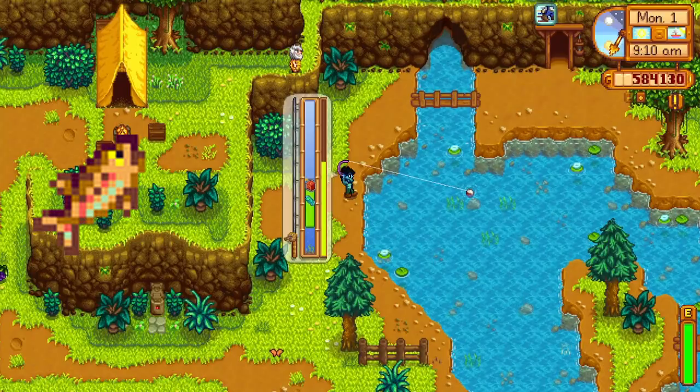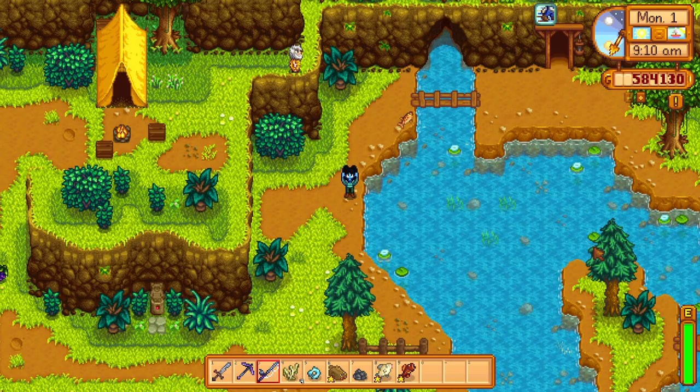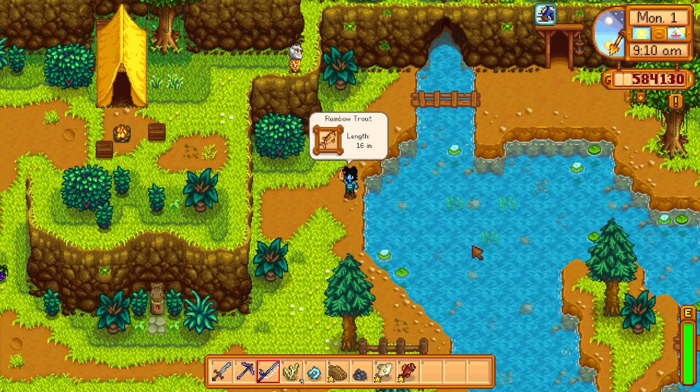Number 8 is rainbow trout. They have a chance to produce roe, a rainbow shell, and under a 1% chance to produce a prismatic shard. In one of my late-game playthroughs, I've actually had them produce 4–5 prismatic shards, so there is a real chance it can drop.